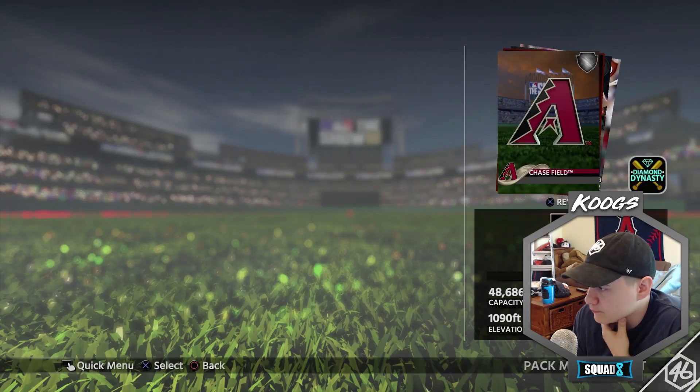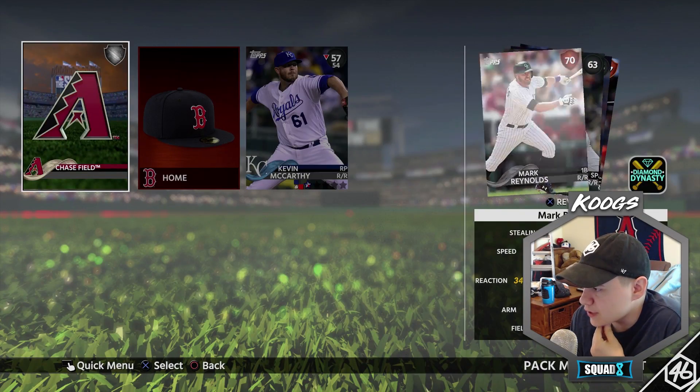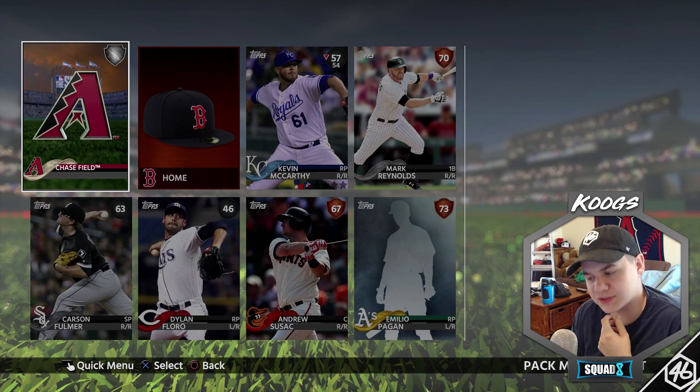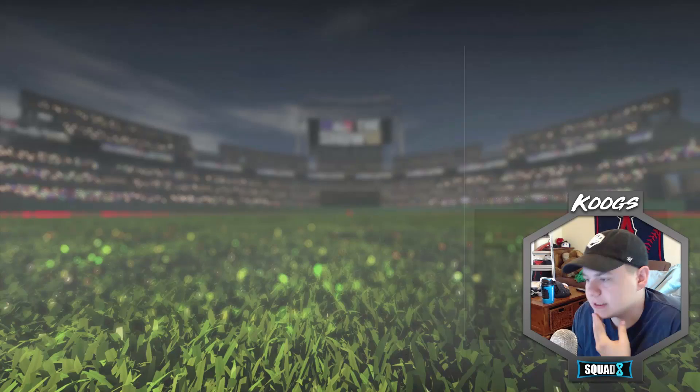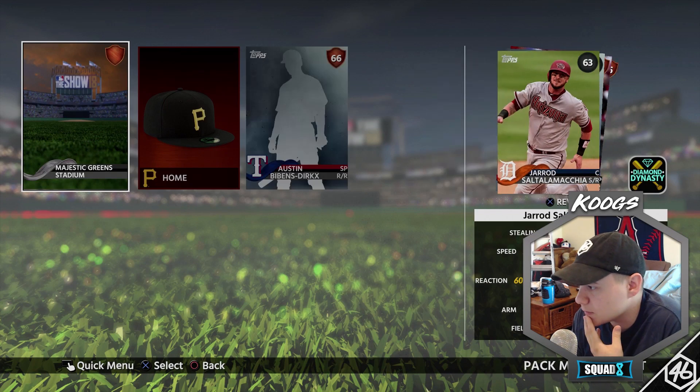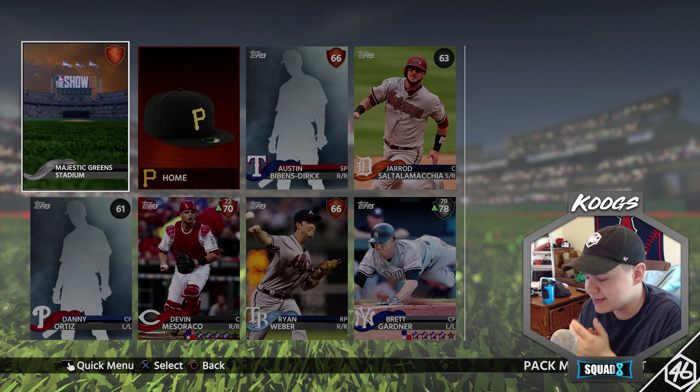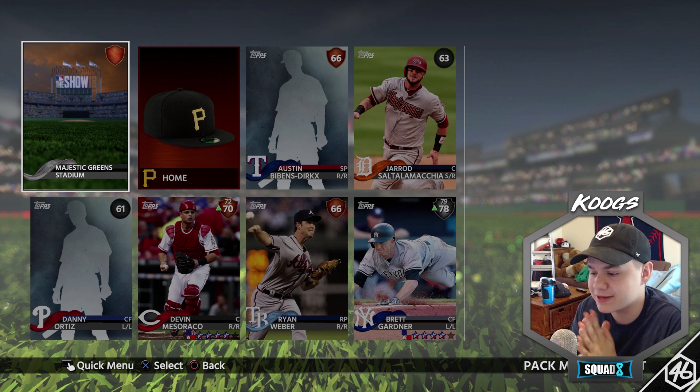Give me something great. Nope — nothing out of this pack either. I don't want stadiums as my silvers, I definitely want players. 13 remain — lucky number 13, maybe this is the one. We got a silver — Brett Gardner! I will take him for the outfield. That's a good card right there, he's almost a gold too. Brett Gardner is a good pull.